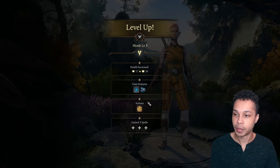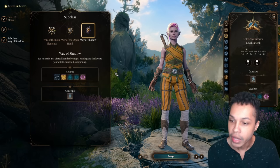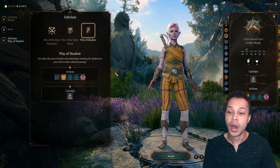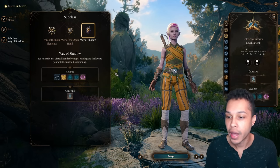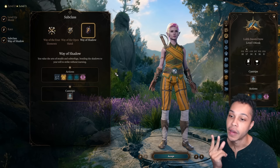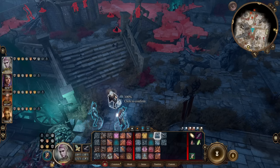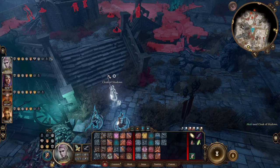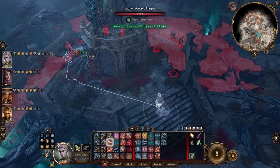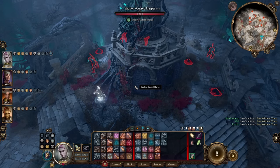At level 3 we pick our subclass — naturally, Way of the Shadow, to get the Shadow part of Shadow Assassin. This isn't the most powerful subclass coming out of the gate; the other two Monk subclasses are stronger at baseline level 3. This build is more reliant on the way you play it and the equipment you have. You're going to be using stealth a lot more, abusing mechanics like the surprise round, and attacking enemies from stealth without being seen. So the abilities here help with that, but aren't immediately as powerful as some other level 3 options.